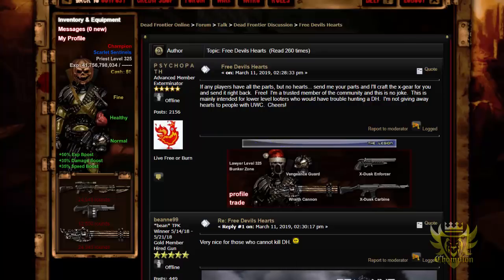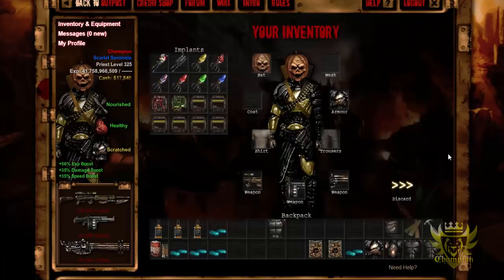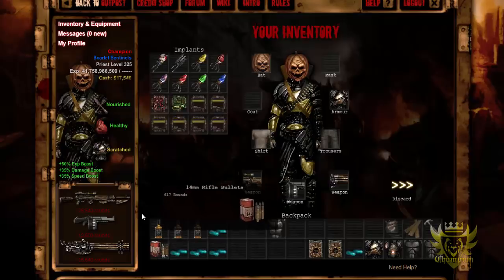Now I'm going to loot one hospital for you guys. I actually recorded myself looting for 30 minutes and got 3 whiskeys, 4 in a row, a little over a full box of 14mm, 17.5k cash, and my armor got scratched — so I decided to throw out the whole footage. I highly recommend you guys continue looting the hospitals up in North DC, all three of them. Eventually you should get blueprints, parts, or hopefully something good like a weapon or armor.